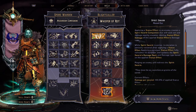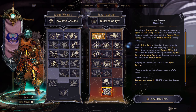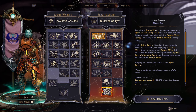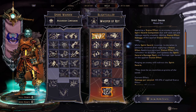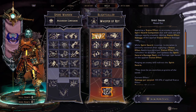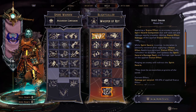And finally, Spirit Swarm. Applying a status effect to an enemy creates a Spirit Swarm companion that will seek out and damage nearby enemies, dealing status effect damage of the applied status effect's damage type. While the Spirit Swarm is active, its duration is partially restored after applying a status effect. Applying a stronger status effect fully refreshes its duration and updates the Spirit Swarm's damage type. Since we're focused on status effects on this build, that's going to be extremely nice.